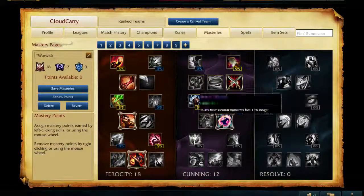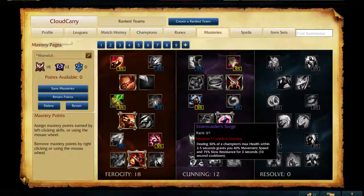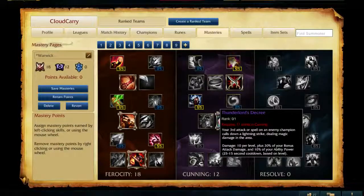Warwick Masteries. They changed Fervor of Battle since the dust has settled a little bit on the Thunderlord's changes. It has scaling now, it's not quite as good early and has a longer cooldown. It's still pretty much unchanged for most junglers that used it before.